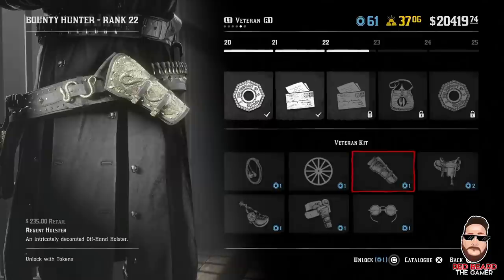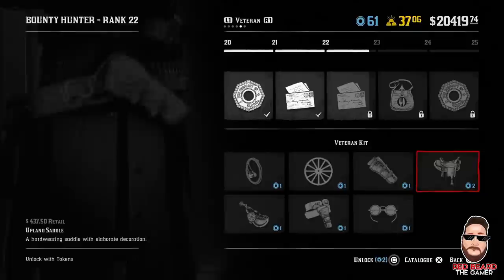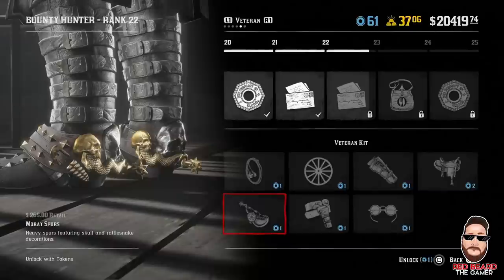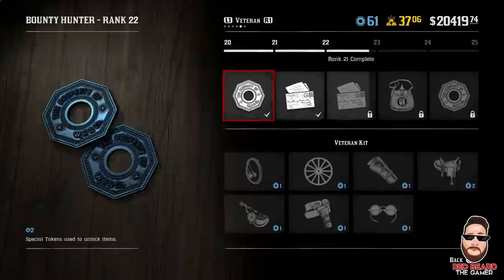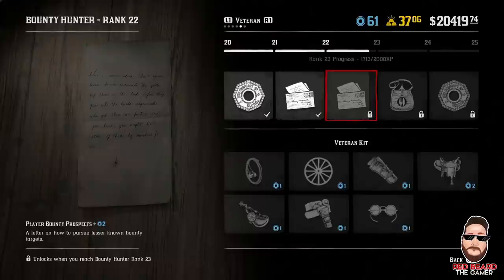Then you get this eye patch — it looks like freaking Kato from Mortal Kombat. But this stuff is a little pricey: 15 gold bars for that eye patch — they're coming for your gold. Anyway, you got this saddle. Up here you also get the rank completes, you get your tokens, and then you get a Bounty Hunter Opportunities Letter. I'm not 100% sure what those are yet, but I'm working on that. You get them.